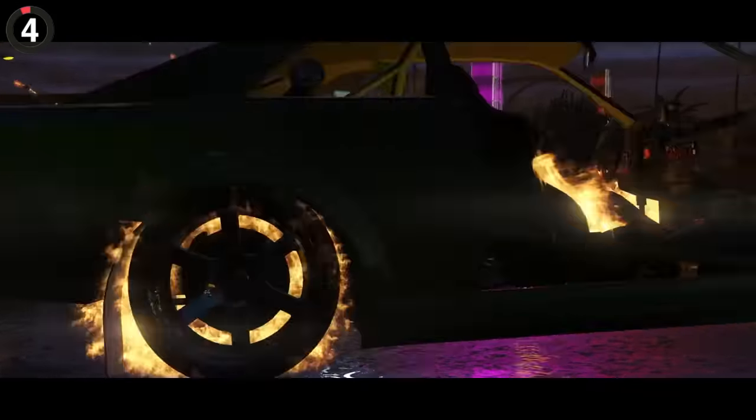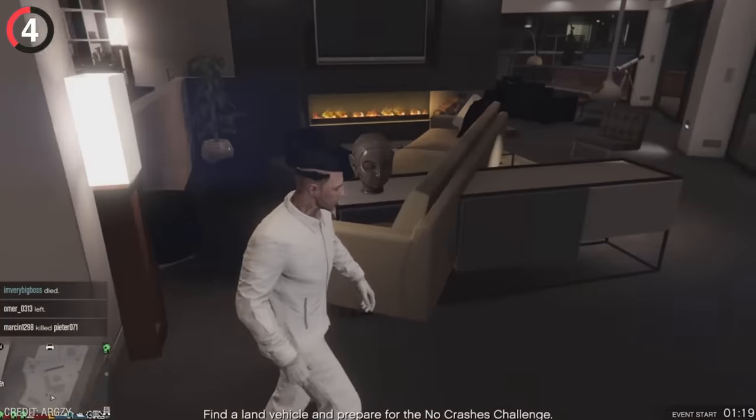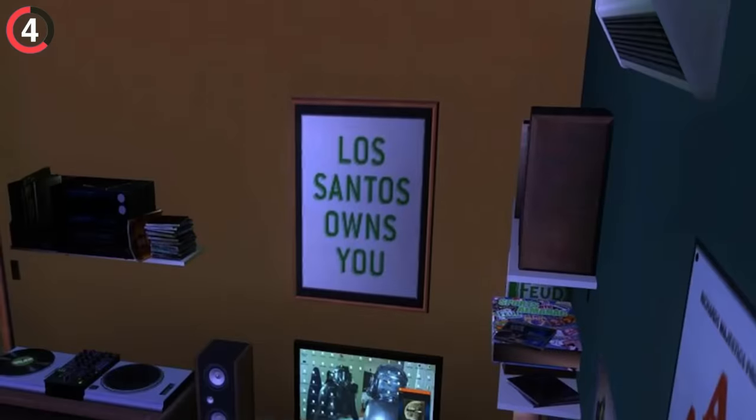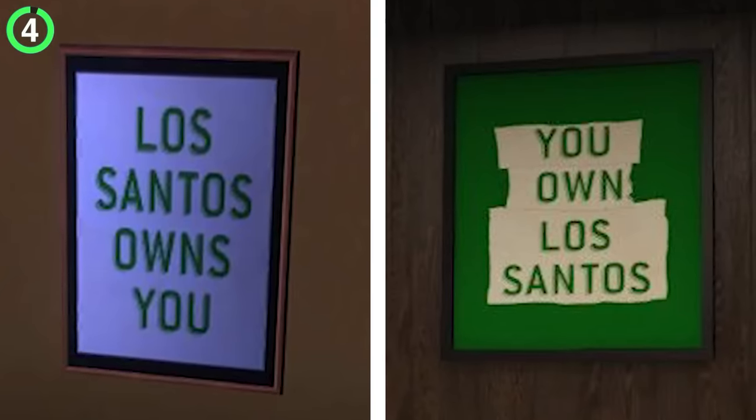There is some insane continuity in GTA, because when the Contract mission released in 2021, you get a look inside Franklin's room and see a poster. This is actually the same one from his house in 2013, but now he's cut and rearranged the words to say he owns Los Santos now.